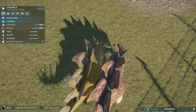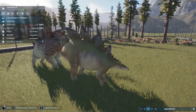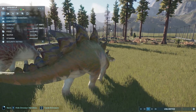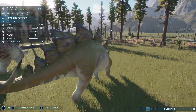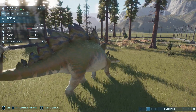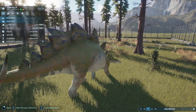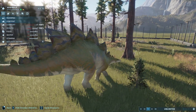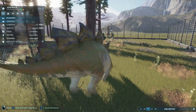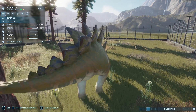The Stegosaurus has appeared in almost every movie — Jurassic Park 2, Jurassic World, Jurassic World Fallen Kingdom, Jurassic World Dominion. It's one of the most famous dinosaurs thanks to the franchise, alongside Brachiosaurus, T-Rex, Triceratops, and Ankylosaurus. I think Frontier did it a bit of a disservice in-game with its large needs and unsocial behavior, but it's still amazing. Thanks for watching — please like and subscribe, and until next time!